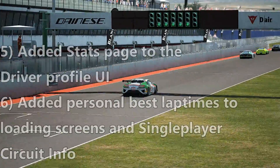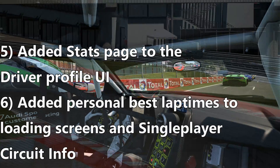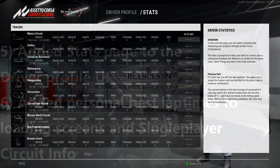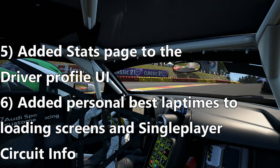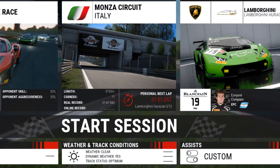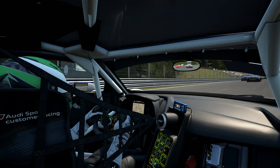Number five: the stats page. I know a lot of you were really hoping for this one. You can now go into your driver profile and see exactly how you're progressing — see your fastest laps and things like that. Number six, exactly akin to that: your personal best lap times are added to the loading screens and single player circuit info. So now when you jump into a game, you will see your fastest ever lap time. That's a big one.